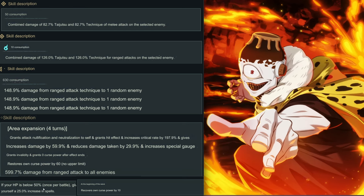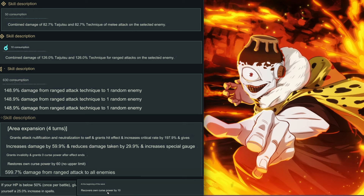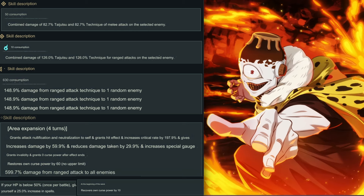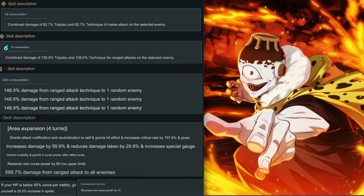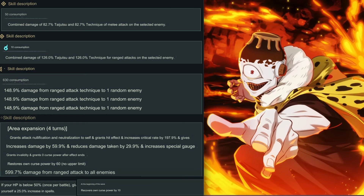His first passive: if your HP is below 50%, once per battle give yourself a 25% increase in spells. His second passive: at the start of the wave, recover own curse power by 10. So Jogo is gonna be a good unit if you want a replacement — he's a blue unit, so he could replace the original blue Gojo.